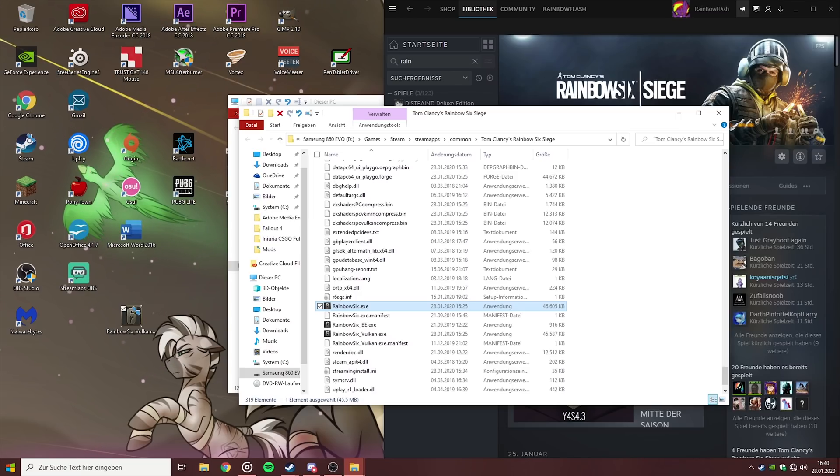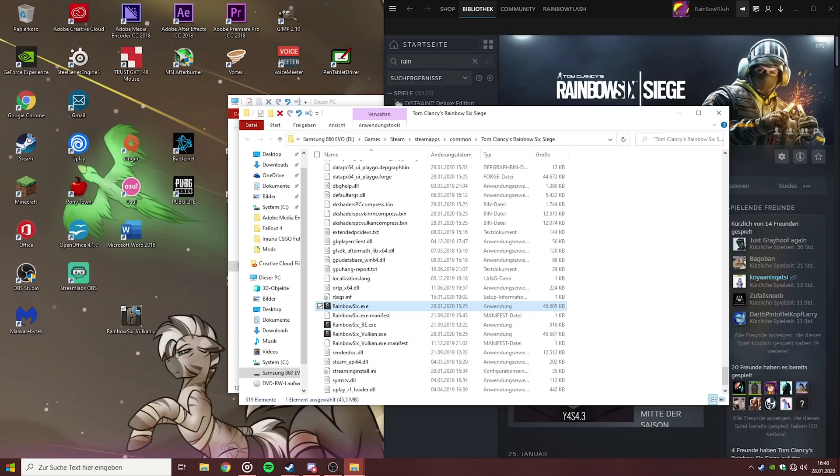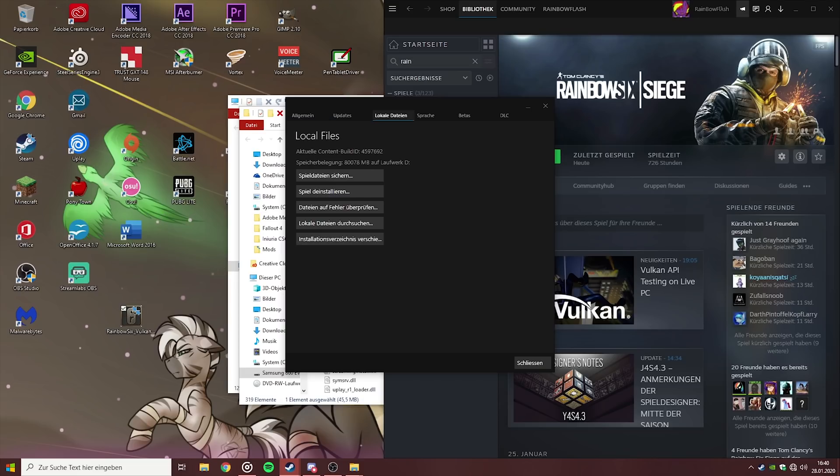Now when you click Play on Rainbow Six in Steam, it will launch the Vulkan executable. You'll have Vulkan running from now on. If Steam decides to add an official button for the game, you'll have to redo this, or just scan for file integrity by going to Local Files again and scanning for errors.